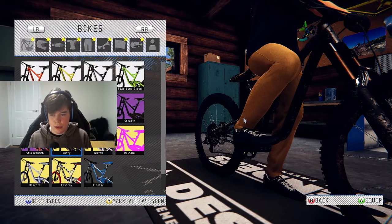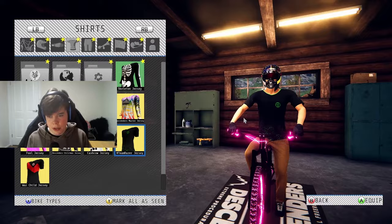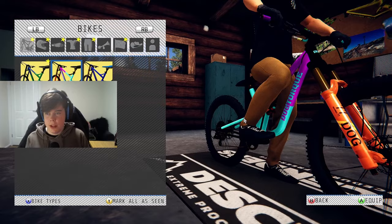Look at how much stuff we have — holy moly! We've gotten so much — just look at that bar at the top of the screen. Every single area is full. I hadn't even gotten some of these codes — all the pride flags, the training wheels, the heart. You can also get the cash cow as well.